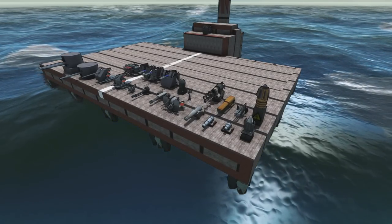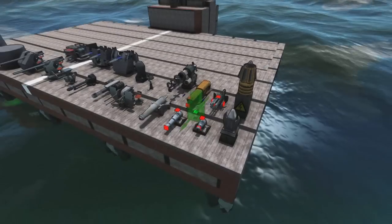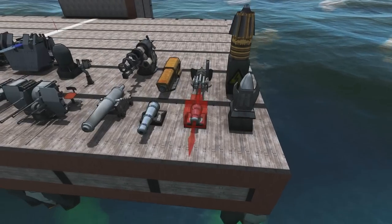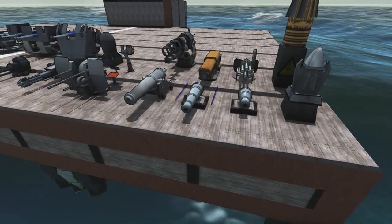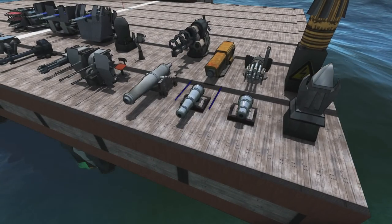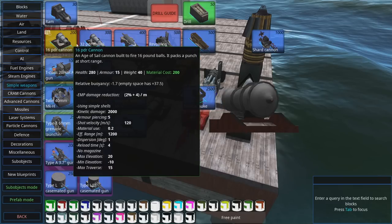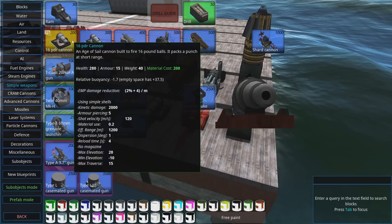Moving up to E tier, we have the 16 and 32-pounder cannon. These guys are not quite F tier because they can kind of scratch enemy ships a little bit. They've got large kinetic damage, they're cheap, and they're very spammable, which is the whole idea. There are only 200 materials for the 16-pounder, 300 for the 32-pounder, and the kinetic damage is actually kind of substantial — 2000 KD for the 16-pounder and 3500 for the 32-pounder. So they do nasty things to wood.